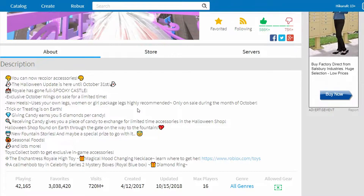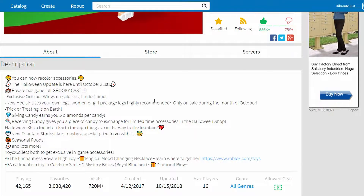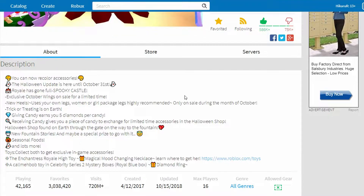Giving candy earns you 5 diamonds per candy. Receiving candy gives you a piece of candy to exchange for limited time accessories in the Halloween shop - that's good to know. Seasonal food too! Let's go ahead and hop inside the game and check out the new update.